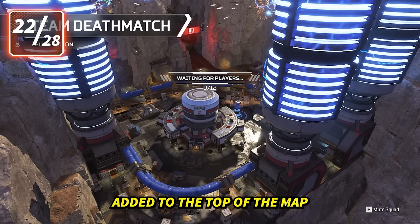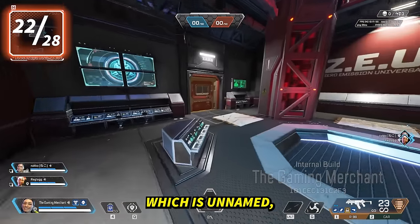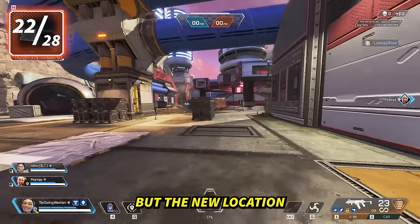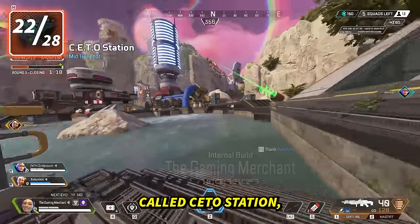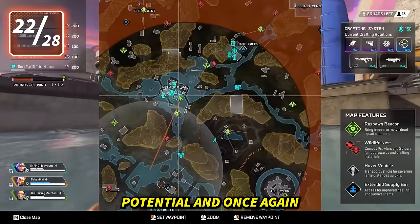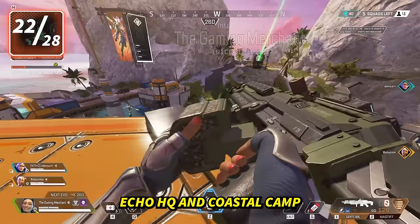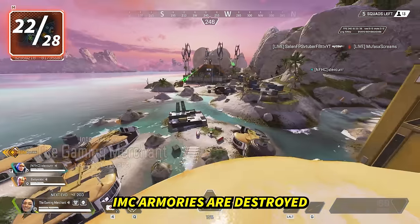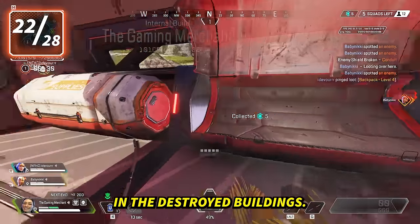A new location called Zoo Station has been added to the top of the map, replacing an unnamed area that had the only jump tower on the map — that jump tower is still there. Zoo Station has a twin POI called Seto Station in the middle of the map where Prowler Island was, giving more looting potential. Echo HQ, Coastal Camp, and Devastated Coast have been added at the bottom of the map. IMC Armouries are destroyed now with no Spectres or Smart Loot, but there is high tier loot and weapons in the destroyed buildings.